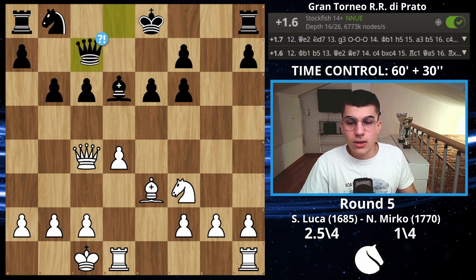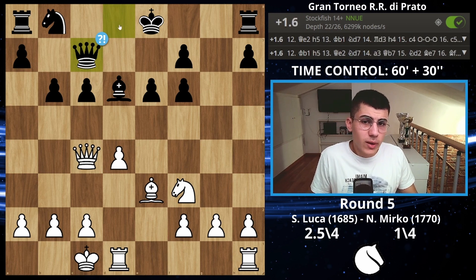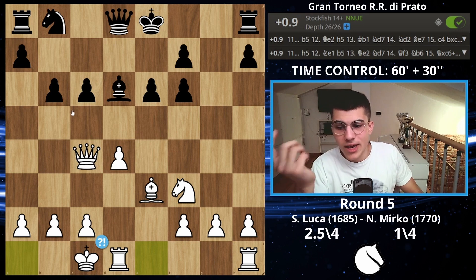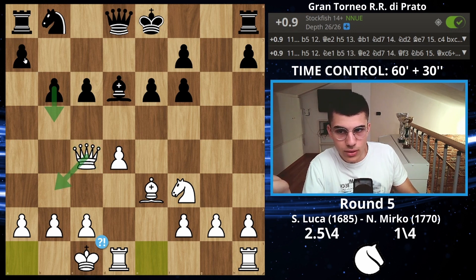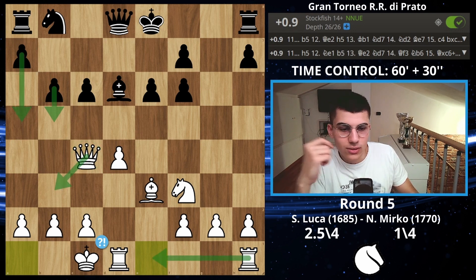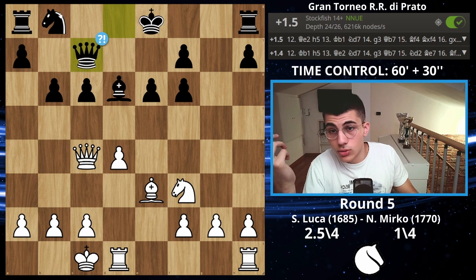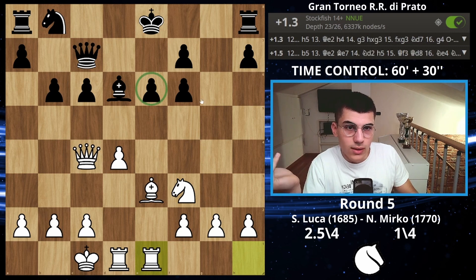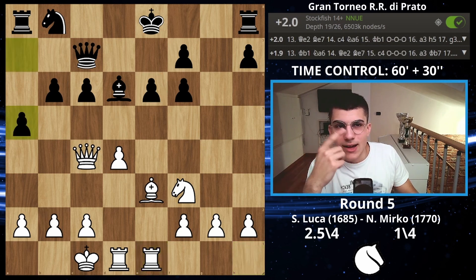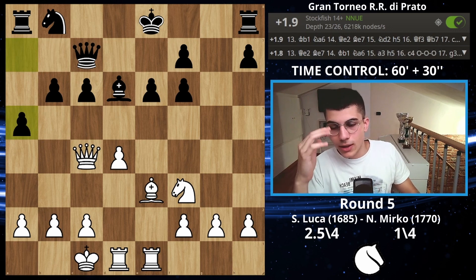After queen on c7, queen on e7 was probably better so you don't have the pin. Stockfish suggests b5 or h5 — I understand b5, but with b5 you're not going to launch everything against me in time and you get destroyed. Queen on c7 isn't accomplishing a lot, though you want to develop the knight and castle long. I decided to play rook on e1 to target the e-pawn, and now he played a5.